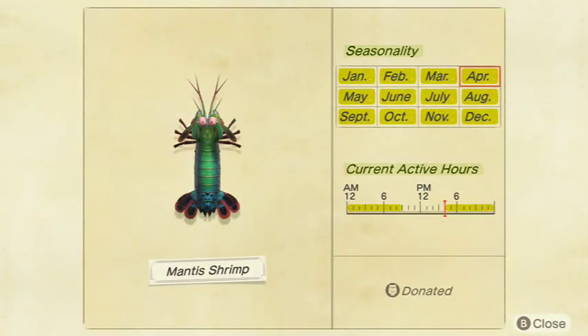Moving on to the Mantis Shrimp. It sells for 2,500 bells at Nook's Cranny, which is really good for how common it is. It's a small shadow size and available from 4 p.m. to 9 a.m. in January, February, March, May, June, July, August, September, October, November, and December in both the Northern and Southern Hemispheres. Pretty solid overall to get the Mantis Shrimp.